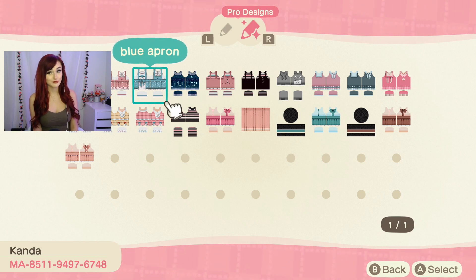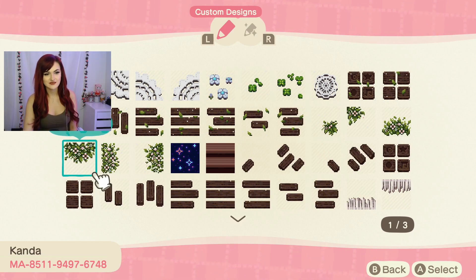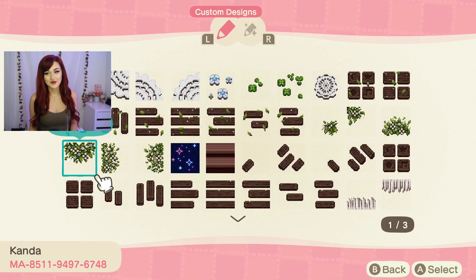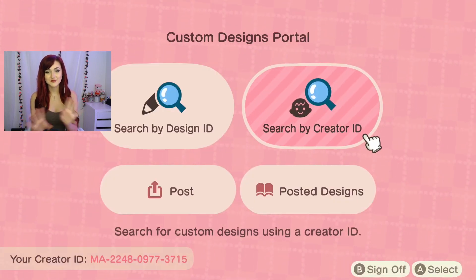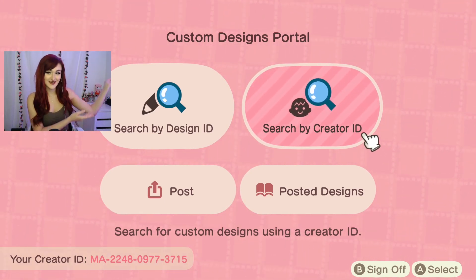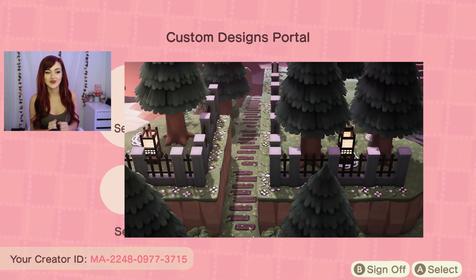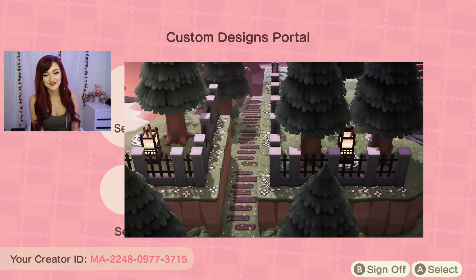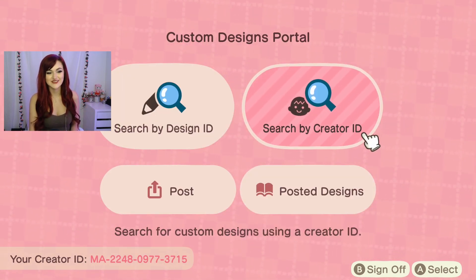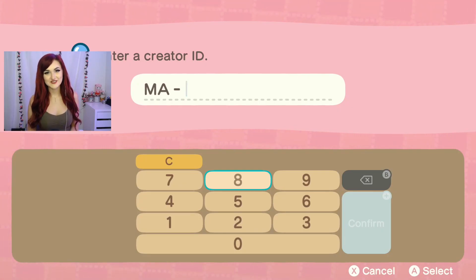Kanda also has some outfits — I haven't tried them personally but they look pretty cute. She also has a second town with extra designs. I'll flash some of her graphics on the screen now. So yeah, there are Kanda's designs — if you're interested, definitely check out her Twitch, Twitter, and creator codes.